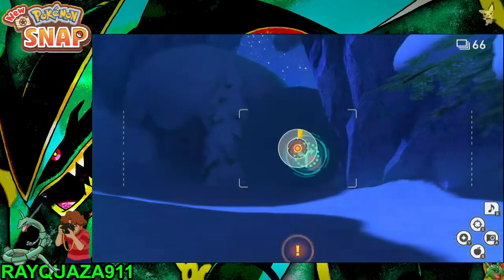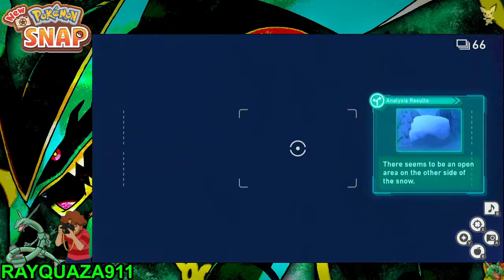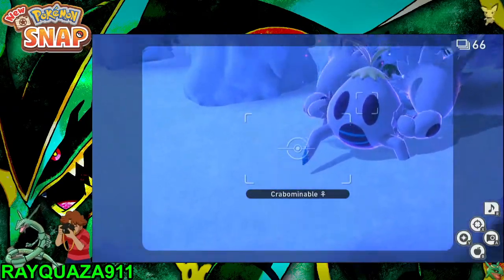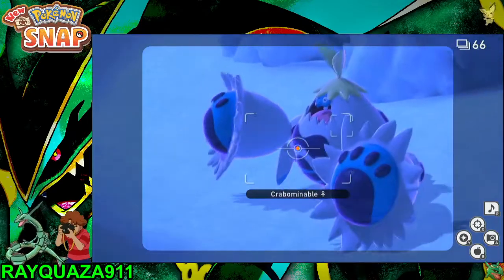Remember that we're going to take the alternate route here. We're going to use most of our snapshots on Suicune. So as we enter this area we're going to get a pretty nice picture of Crabominable in a ball here as he's heading towards the other side of the road.